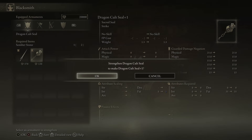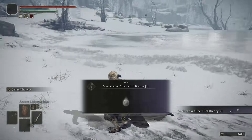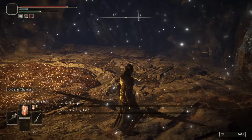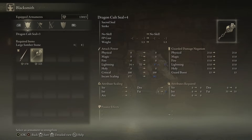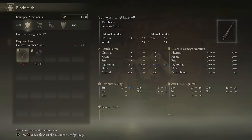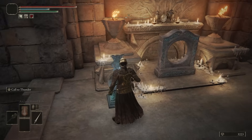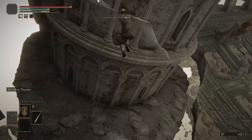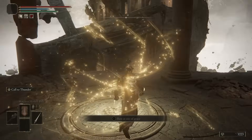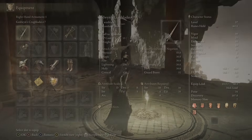Let's see if we can upgrade our seal — we can't much because these weapons both use Somber stones. Let's go grab some Bell Bearings. We'll upgrade our Dragon Cult Seal to level seven and do the same with our Crag Blades. Now we're heading to Farum Azula to get the final rune. There's another Miner's Bell Bearing so we can upgrade weapons further. We level Faith to 28 — we wanted the Lightning Spear but we're one level away.